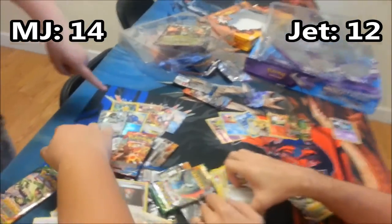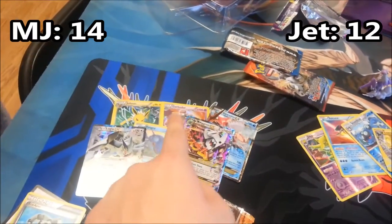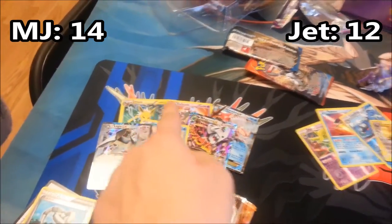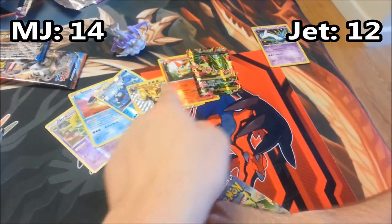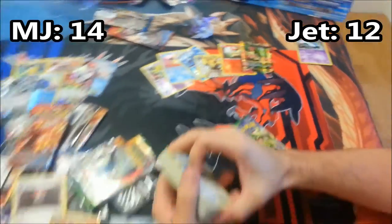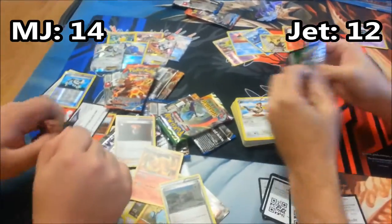So what are we at now? Counting up — three, six, nine, ten, fourteen, versus one, two, three, four, five, six, seven, eight, nine, ten, eleven, twelve. So it all comes down to the last Roaring Skies pack — you gotta get at least a Holo and he has to get nothing.